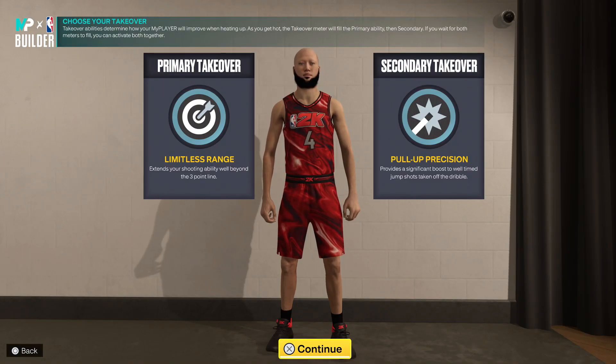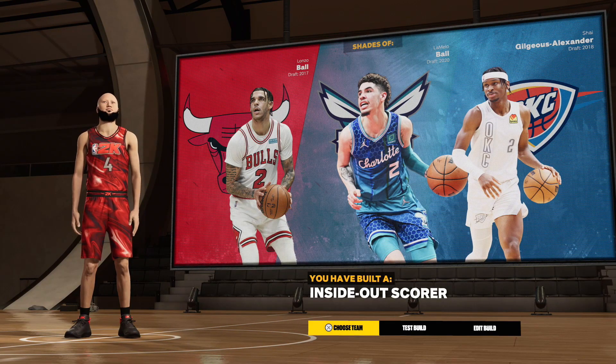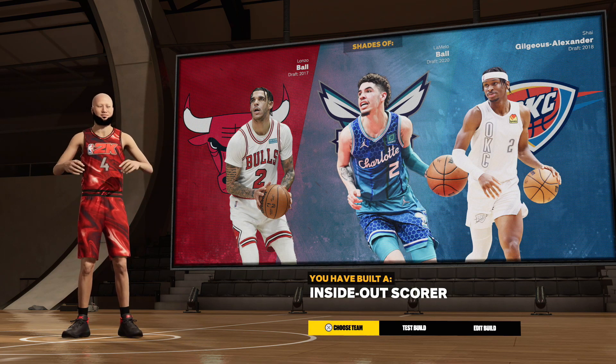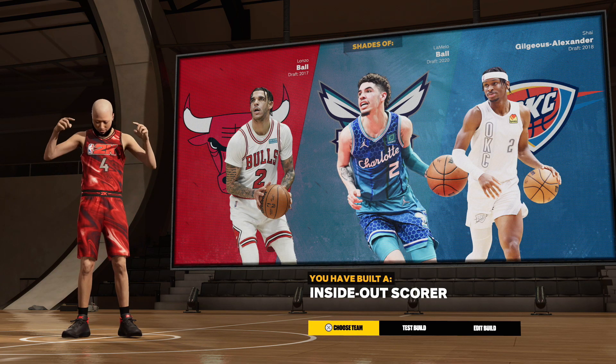For takeovers, as you guys know me, I like having shooting as a takeover, so I decided to go with limitless range and pull-up precision. For the name of the build I think it's pretty sick — 'Inside Out Score.' Let me know what you guys think in the comment section. Also shades of Lonzo and LaMelo — I thought that was kind of cool. Let's go put on some badges.